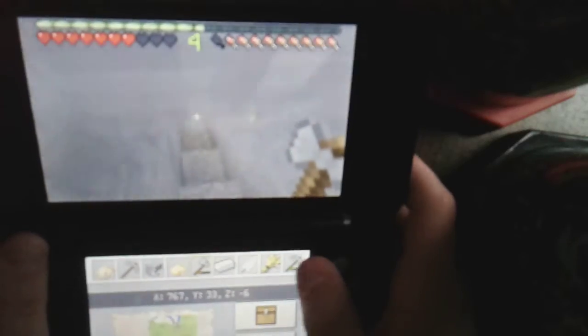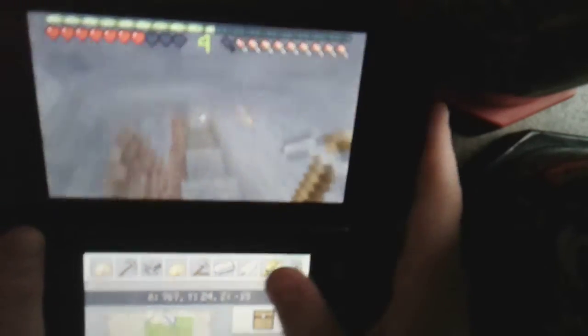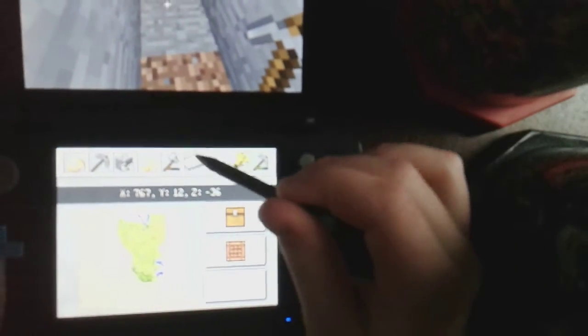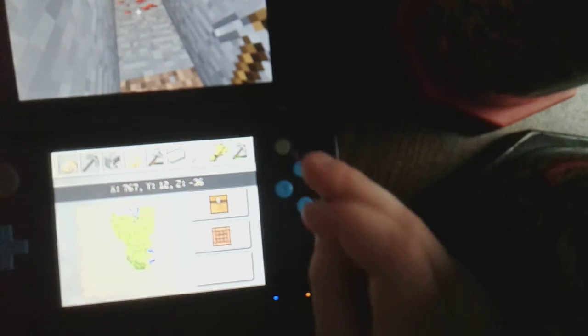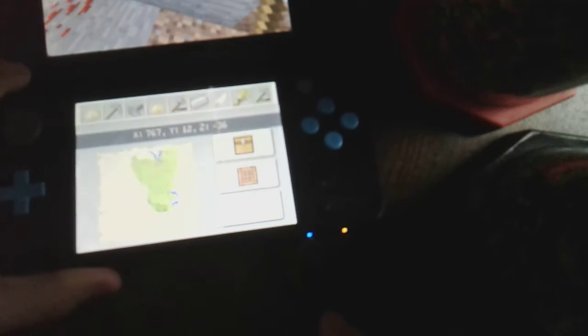We're gonna go back to where we started. You can click the screen too — you can get the stylus, which is this thing, to click it. You can move this around. That's my torch — I was kind of worried about this lava right above me.